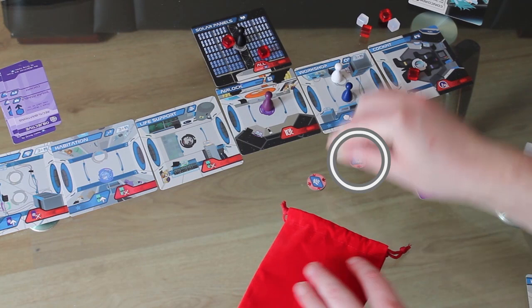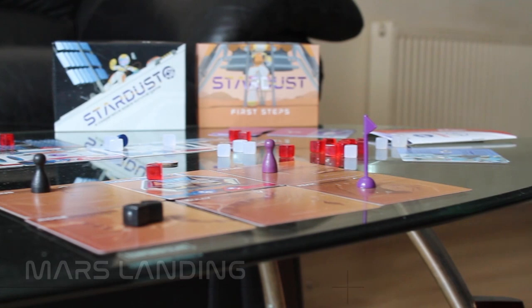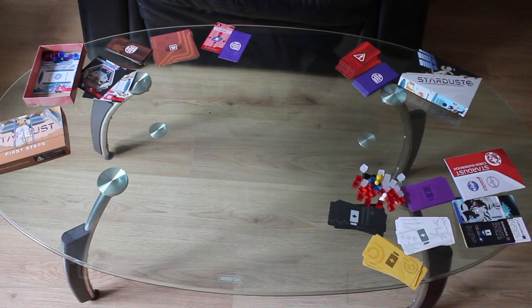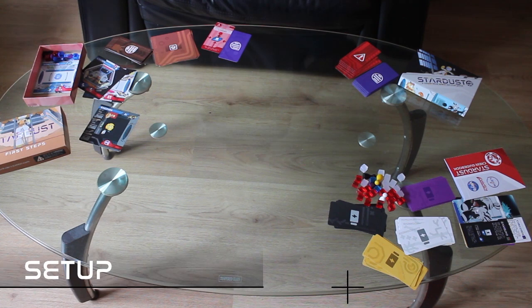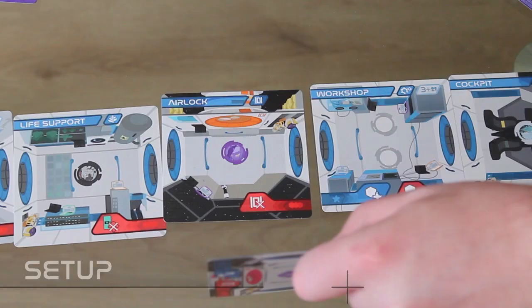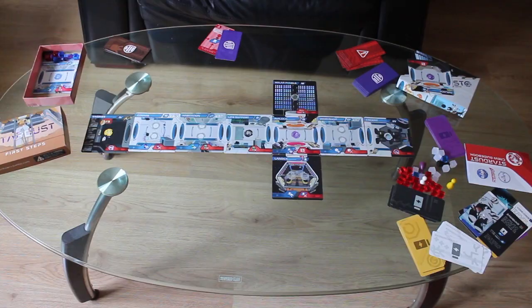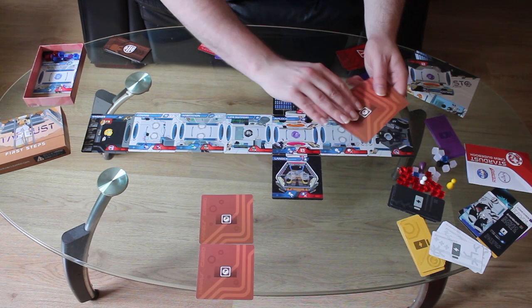You play the Mars landing module when you want a longer, more challenging game — it extends the game by 20 to 30 minutes, inserting a new set of objectives into the middle of the game and placing one or two crew members on the surface of Mars. To set up, use the airlock that comes with the expansion and put the lander at the bottom of it, opposite the solar panels. Take the five Mars cards, shuffle them, and arrange them face down opposite the lander. Then take the land on Mars objective and put it into the middle of the deck — don't shuffle it in, it goes in the middle.